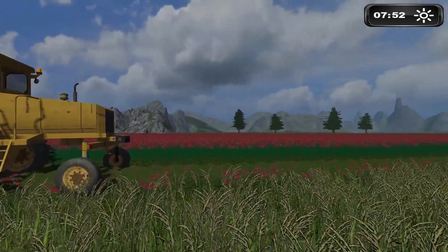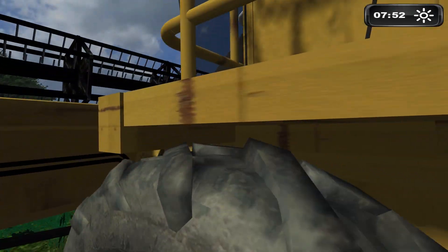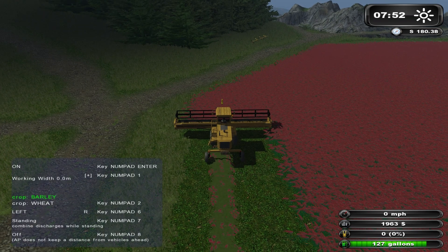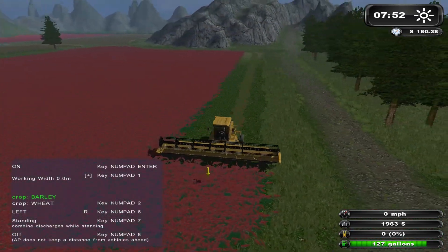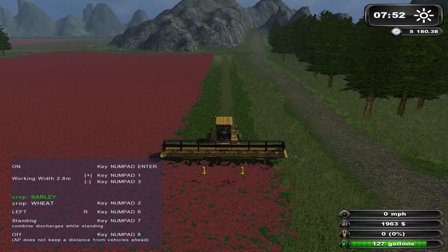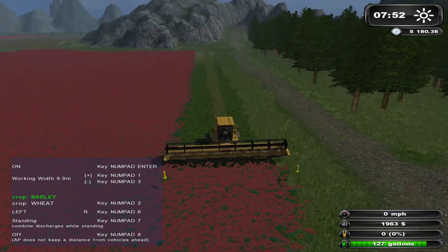We've been doing a little wind rowing here. Our guy is sitting here awaiting our direction so we're gonna send him off. As we explained last time, we have the autopilot mod installed — maybe I've called it the auto combine mod before. It's autopilot, and the first thing we need to do is stretch this out so he knows the approximate width of his header.